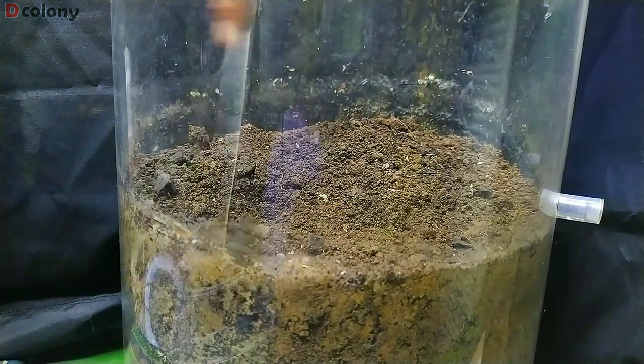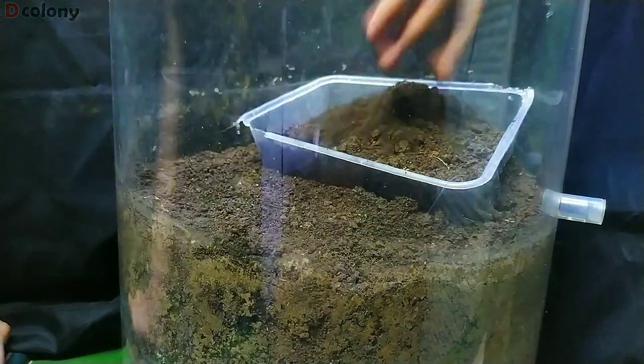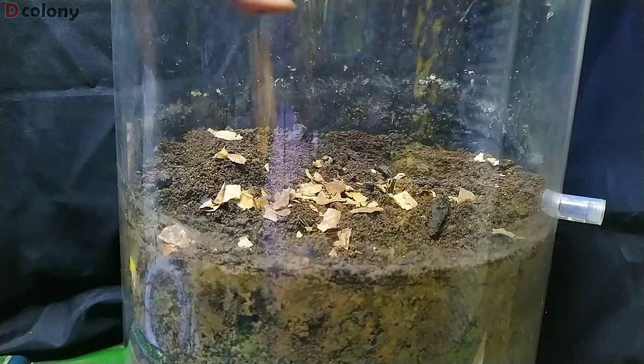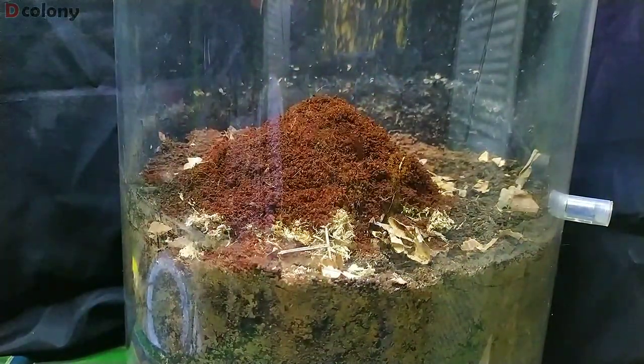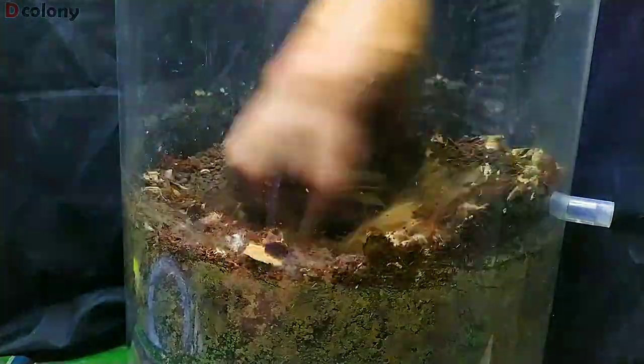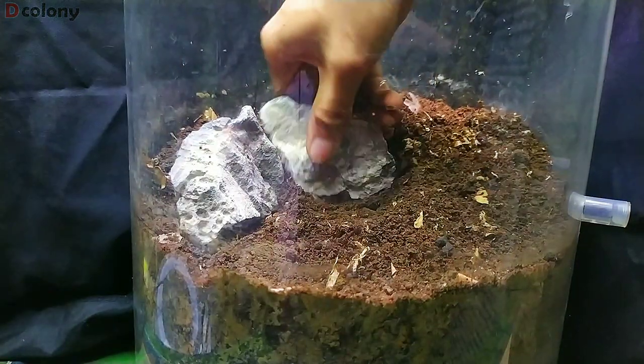I removed some substrate and added a new fresh layer using mixed leaf litters with cork barks, dried moss, and cocoa peat. I also added some decorative rocks before introducing new plants.